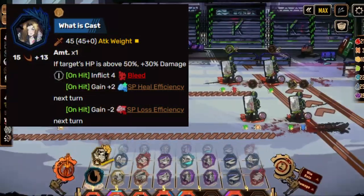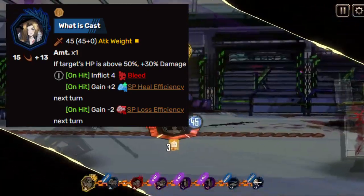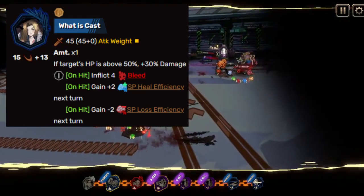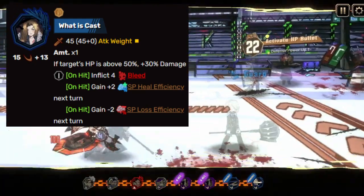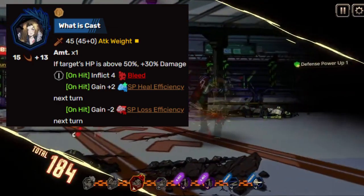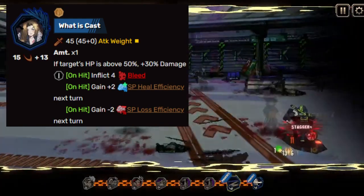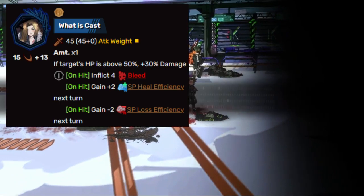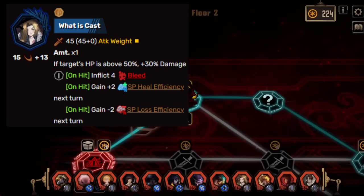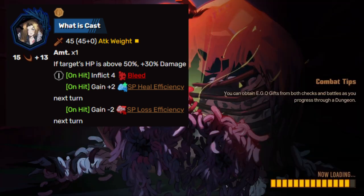If you're hitting an enemy and its HP is above 50%, then you'll deal plus 30 damage, which really sets this Ego up for success, because that makes it one of the more damage-dealing base Egos. On hit, inflict 4 bleed, which isn't necessarily game-changing, but it's nice to have a little bleed. You'll gain plus 2 SP heal efficiency next turn, and negative 1 SP loss efficiency next turn. I don't think many things apply SP loss efficiency, not yet at least, so it's not very useful — but maybe that'll change.